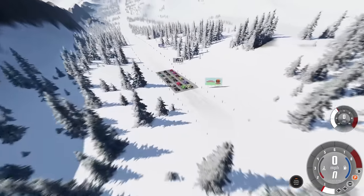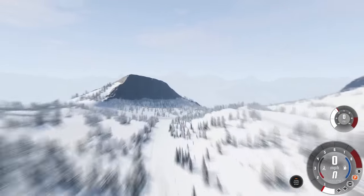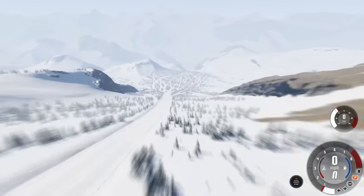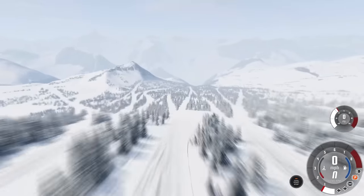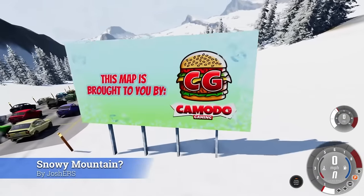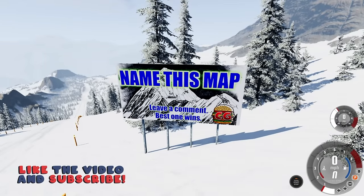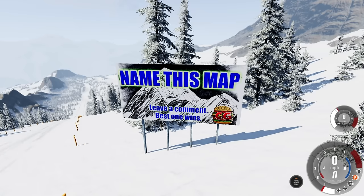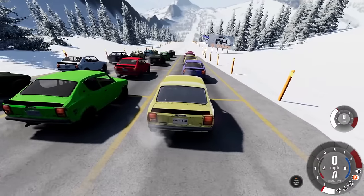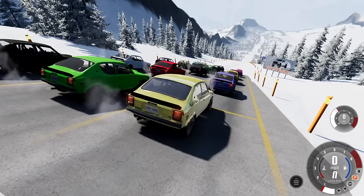We're ready for our first race and we have the glorious Satsuma. Look at what they have to contend with - this is a very large ski slope and it's going to end in a lot of death. This map is by Josh - I did sponsor it, and if you guys want to name this map leave a comment down below. The best one is going to win and the map is going to be released on the repository hopefully in December. Let's see if the AI can survive the carnage.